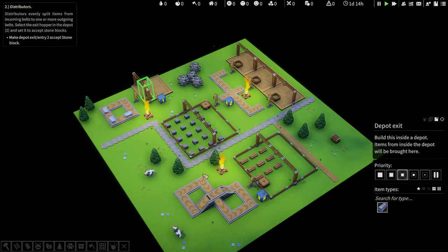Distributors evenly split items from incoming belts to one or more outgoing belts. Select the exit hopper in the depot 2 and set it to accept stone blocks. Number 2, stone blocks. This one.